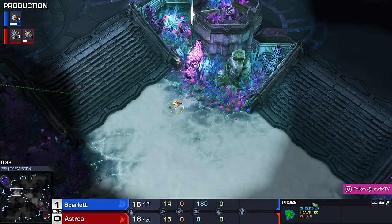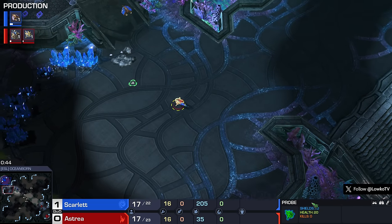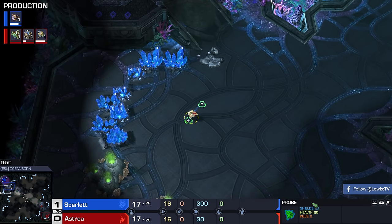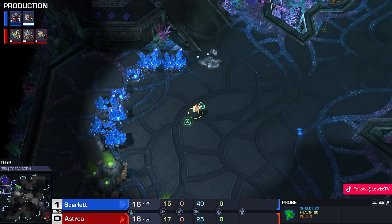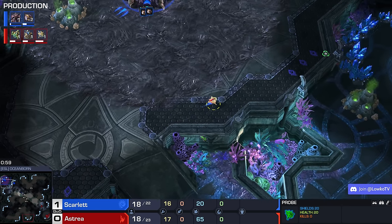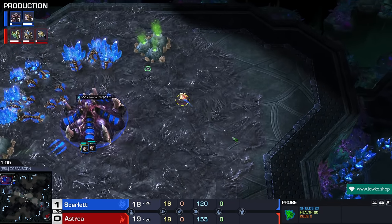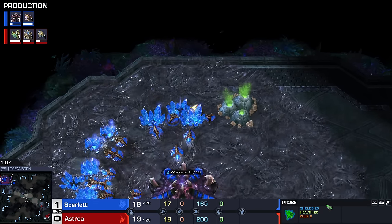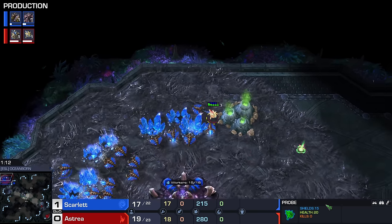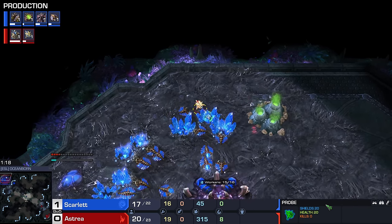Game number two. We find ourselves on the map Oceanborn — a much more standard map. I don't think Astraea is going to go for such a quick third Nexus, and I don't think Scarlet is going to go for a super quick Nydus Network either. It may be interesting to discuss what a standard map even is in StarCraft II. Many different varieties and flavors of map design have been tried over the game's 13-year history, and it turns out the most balanced maps — those with a 50% win rate for either race in all matchups — usually have a bunch of features in common.